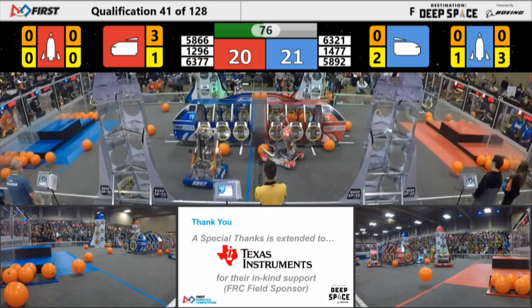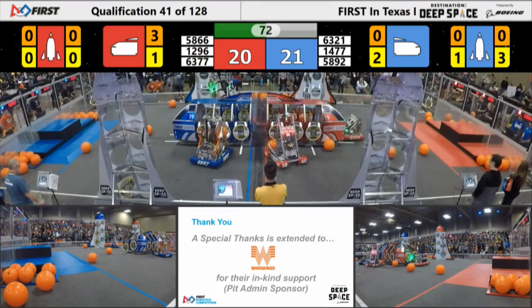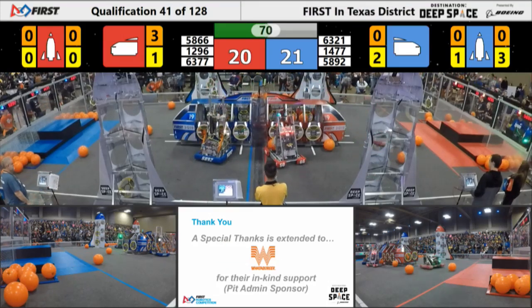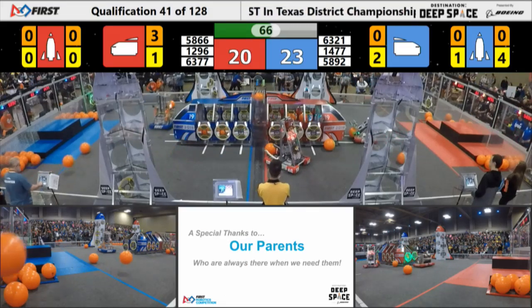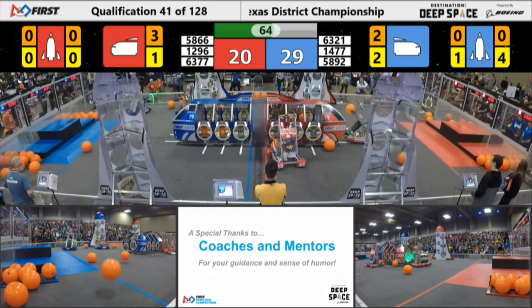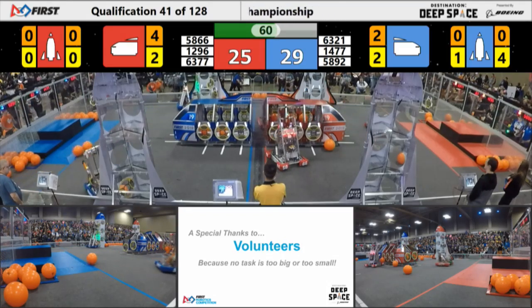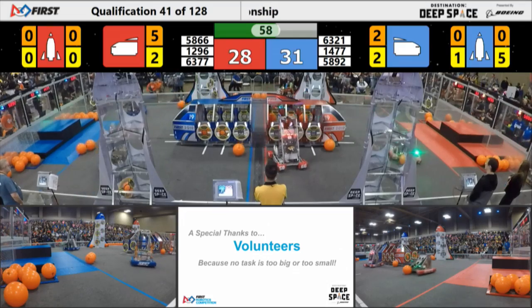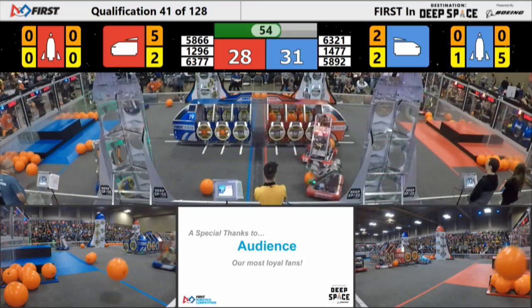Now with about 75 seconds left, close game — 21 to 20 in favor of the blue alliance. We've got robots trying to get cargo into their cargo ship on both sides of the field, and Energy Heroes able to do so successfully on the blue side. There's hatch panels being placed by Texas Torque — we'll see if some cargo can get in there later. Just under a minute left, 31 to 28 in favor of the blue alliance.